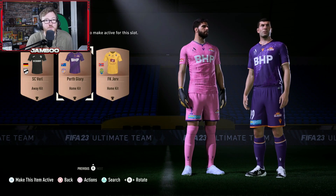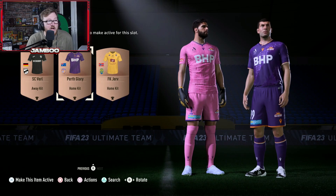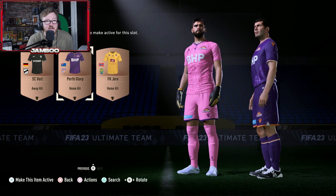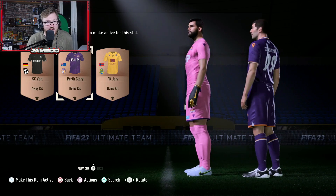I sort of like this one as well. I think it's more so the colours because the sponsor isn't ideal. However, I do quite like how it's got the pattern going across the shirt diagonally, and also under the arm. That is the Perth Glory Home Kit.